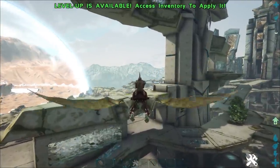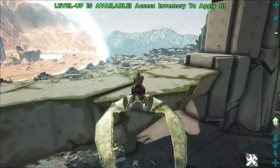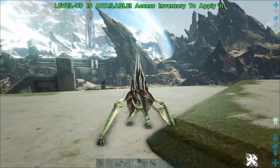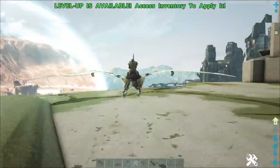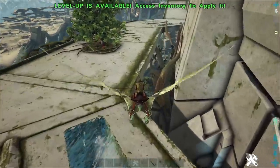It does have a slower base speed than a Wyvern, but it's actually faster than a Snow Owl. It is also faster than a Griffon — at regular flying speed it is faster than a Griffon for those of you that play on Ragnarok. As well as that, they also have the ability to pick up smaller dinos and they can ferry a small amount of weight with them.